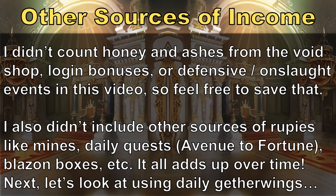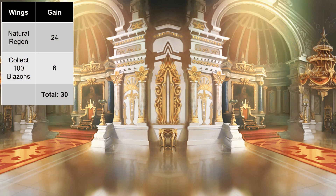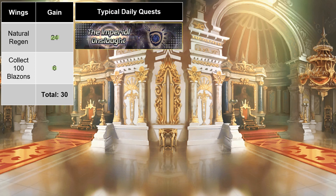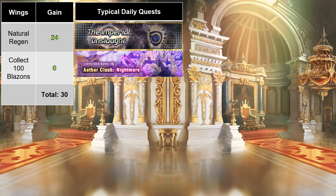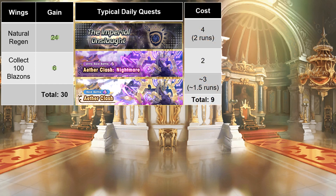The same basic principles apply to co-op. Gather Wings regenerate at a rate of 1 per hour, so each day players earn a total of 24. Events sometimes have daily endeavors which give you extra wings in the form of ashes — for example, the current raid event gives you 6 regular ashes as long as you collect 100 blazons per day. For dailies, I suggest doing 2 clears of Imperial Onslaught on Master difficulty at a cost of 4 wings total. Second, you'll want to do the nightmare battle of the raid for its grand bounty at a cost of 2 wings. And third, do a small number of regular raid battles for daily endeavors — I estimate the cost at around 3 wings, some days 2, others 4. In total, you'll earn roughly 30 wings per day while spending around 9, leaving you 21 in excess.